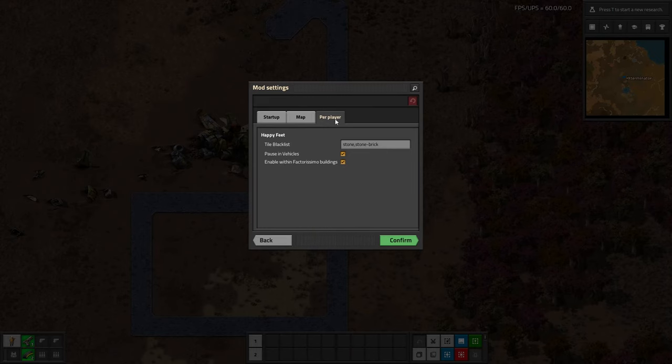Let's look at the settings really quick. There are per-player settings. The blacklist here is tiles that will not auto-place. Stone and stone brick are blacklisted by default, which makes sense because those are things you actually need to craft common items like furnaces and electric furnaces — so you wouldn't want those being used up every time you walk around. You can add more to the blacklist or remove them if needed.